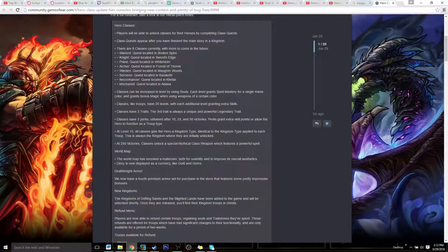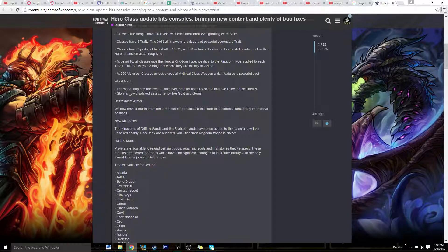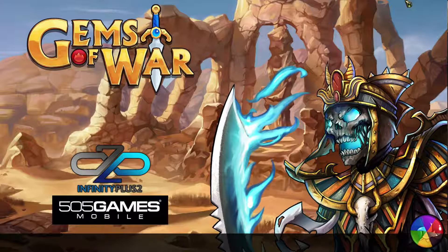Let's go back to the list. Your world map got a bit updated as well — nothing too big there. You'll be able to see your glory. One of the other big things for people that do want to spend money on the game is you guys just got the Death Knight armor.